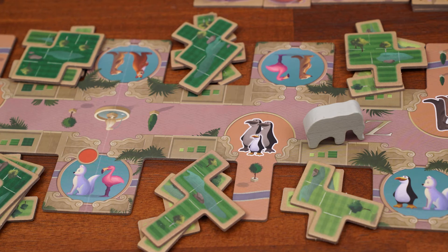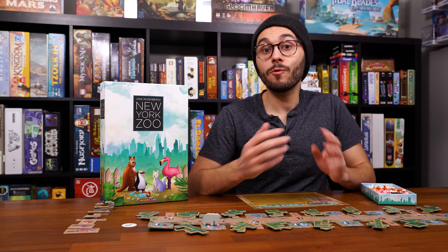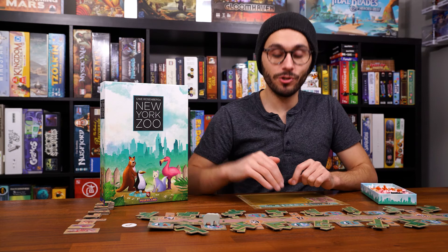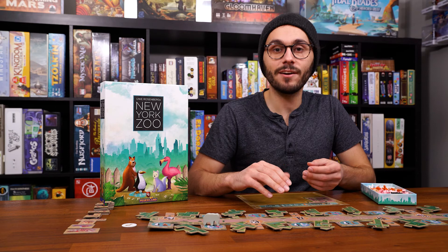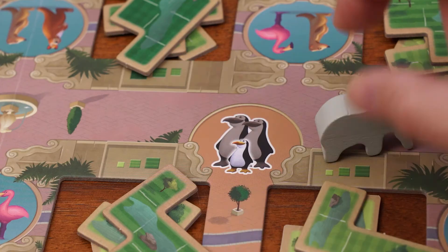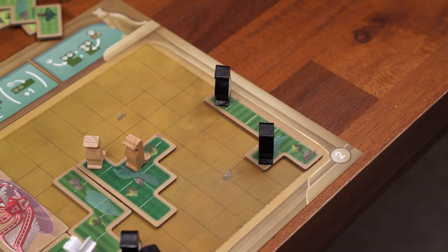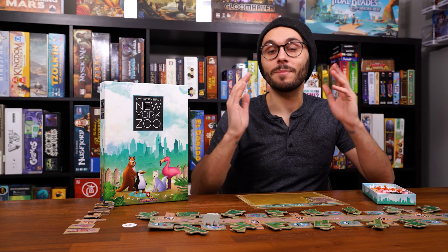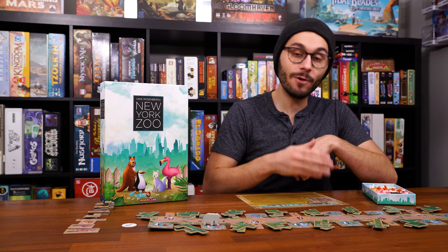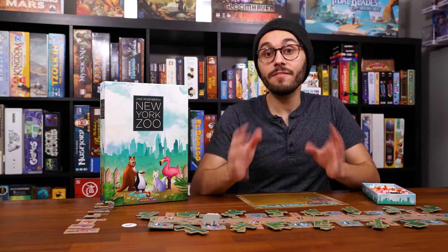The last possible step on your turn is animal breeding, which only occurs if you pass one of the orange animal breeding markers with the elephant. Breeding is triggered only for the animal shown on the marker you passed, and it occurs for all players — not just the one who moved the elephant. If you did not pass a marker, skip this step. For whichever animal marker you passed, you breed in up to two enclosures of that species. You can only breed if there are at least two animals on an enclosure, but regardless of how many animals are there, you only add a single animal. The general rule applies here as well.